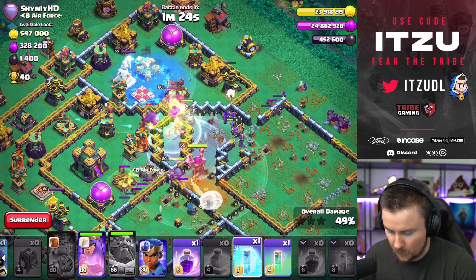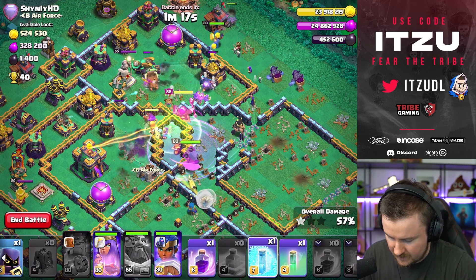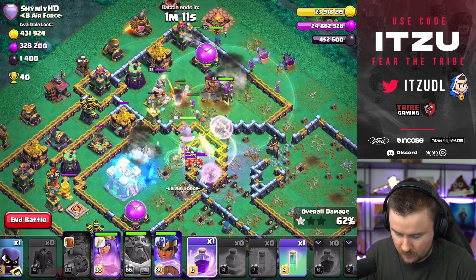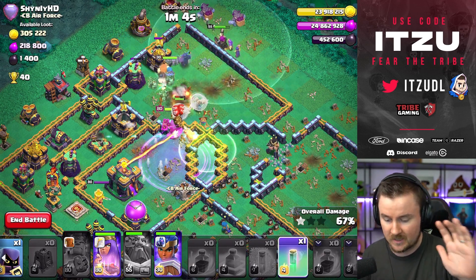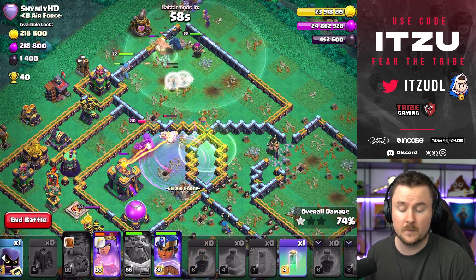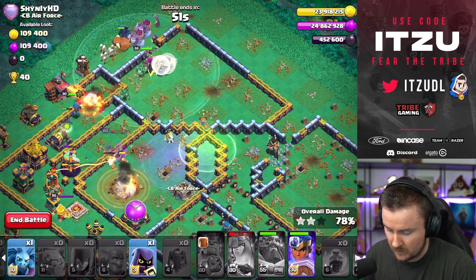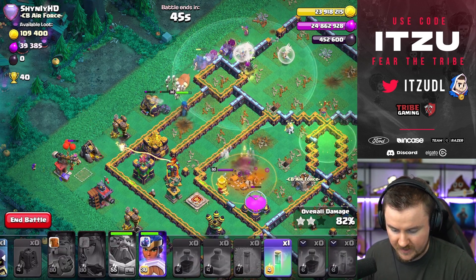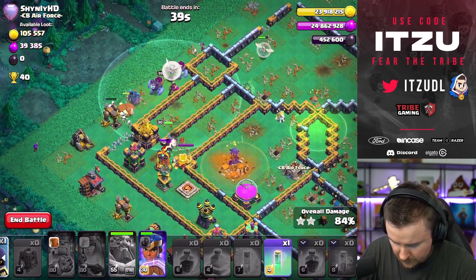We can freeze the back end with the queen together and use the royal champion at the top side to push everything back inside. Another rage to take down the town hall, hopefully. The healers are coming back to make sure the queen and everything is pushing through. We have the invisibility spell but the queen is running into the tunnel poison anyway, so no need to save her. We can still wall break troops into later stages and use the headhunter.